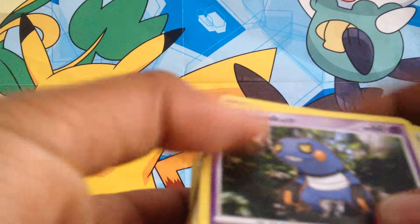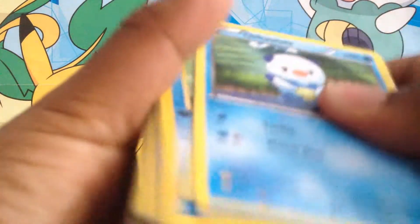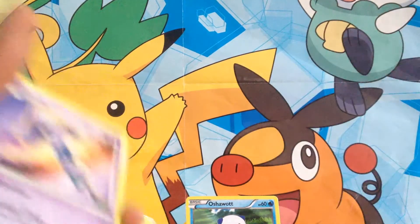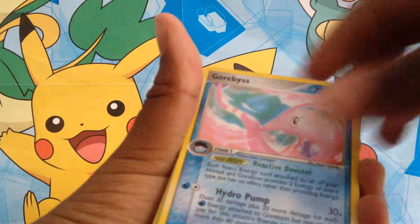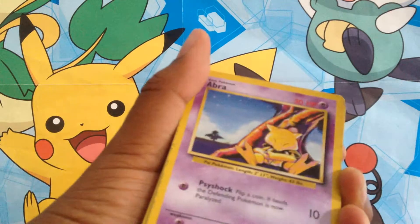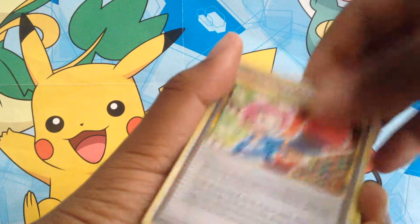We have Krokorok, Pidove, Minccino. Oh my favorite — we have an Oshawott! I'm gonna put that right next to the Pikachu over here. We got Meditite, we got Sheldon, we got Cleffa. Oh, a holo Lopunny!